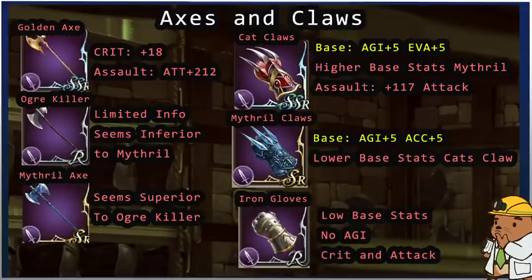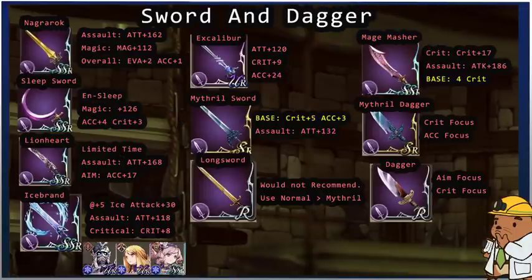Iron Gloves have no agility on them and their crit and attack are nothing in comparison to Mithril Gloves or Cat Claws. Even Mithril Claws awoken to level 10 are probably better than Iron Gloves because of the agility plus and accuracy plus. If you're a hand-to-hand user, go right to Mithril Claws. I wish I had known this when I started using my Ziza — I should have gone to Mithril Claws immediately.